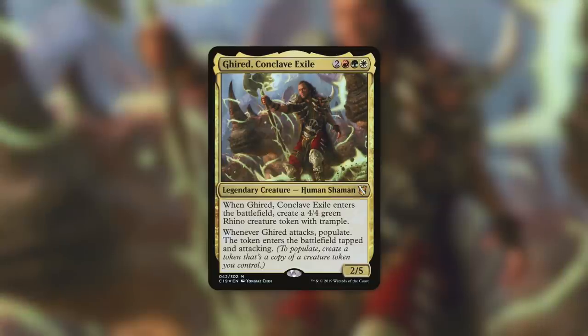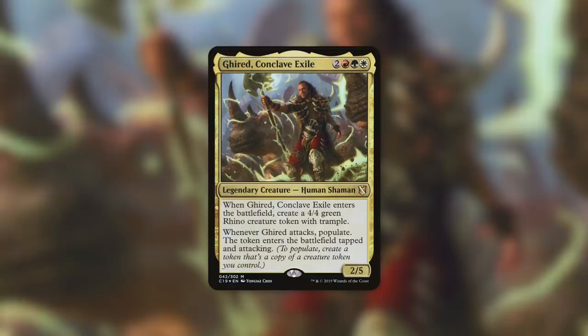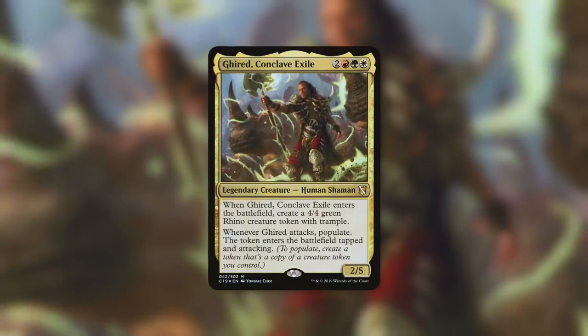Girid is a fantastic token commander who gives you access to some of the best colors for making tokens and populating. He provides a token and populates on attack, giving you plenty of ways to build your board quickly and make your tokens even deadlier. If you're looking for the full decklist for this deck tech, you can find it in the description below, along with a list of upgrades and the upgraded decklist. That's all for this episode — let me know your thoughts in the comments below, and as always, thank you and have a good one.